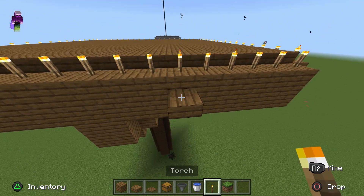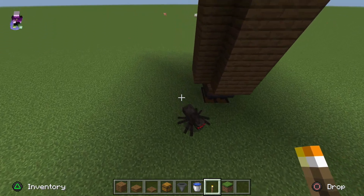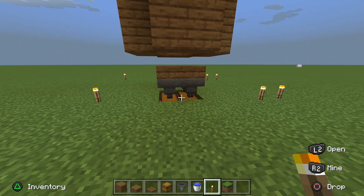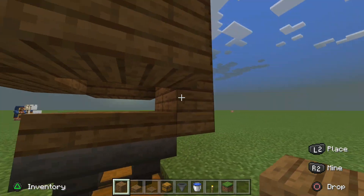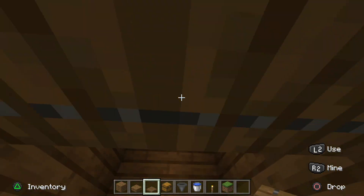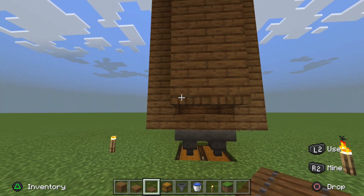Your last step — which you should do before building — is to torch up the bottom so no mobs spawn on you while you're AFK. You can also cover up the back of the farm so no items fly outside, and place trap doors so all items go into the hoppers. You can still get XP, and when you're not using the farm you can close the trap doors — mobs will still spawn.